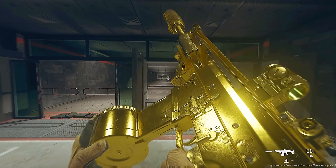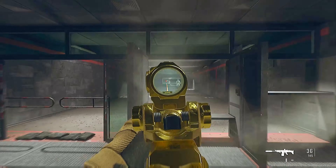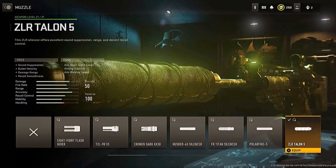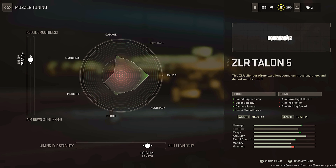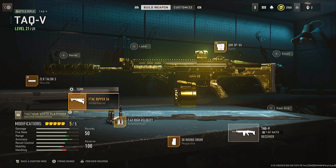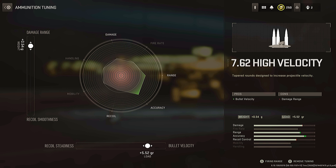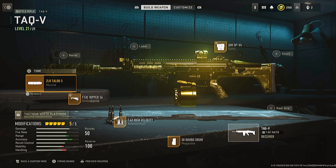Finishing the video off, we have the TAC V, which is basically the TAC-56's older brother — more damage, a little bit more recoil, but this thing is very, very good. Start it off with the muzzle increasing the accuracy and range, and this is how you want to tune it. We then have the best underbarrel in the game for controlling recoil: the F-TAC Ripper. Tune it like this, and then we have the high velocity ammo type — I want to increase the bullet velocity and the damage range on this one. And then we have the 50-round drum and, of course, the optic.